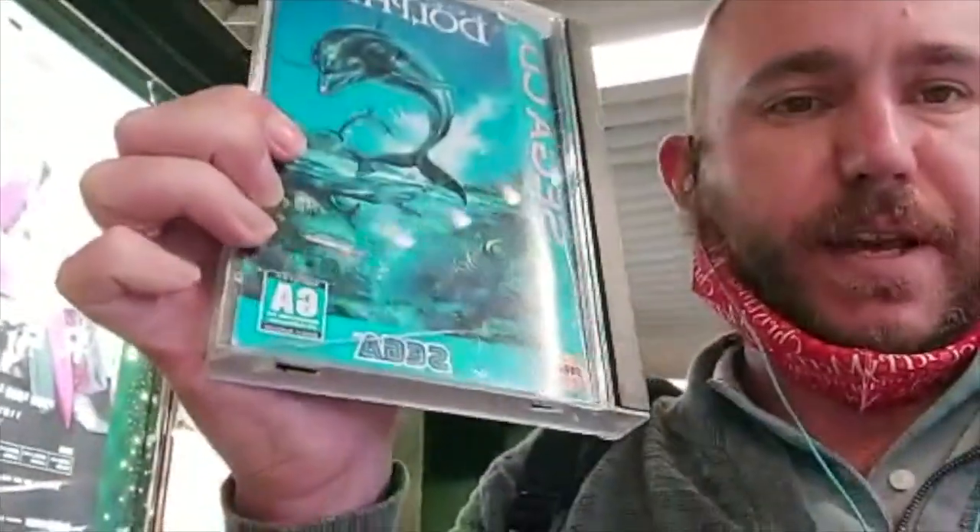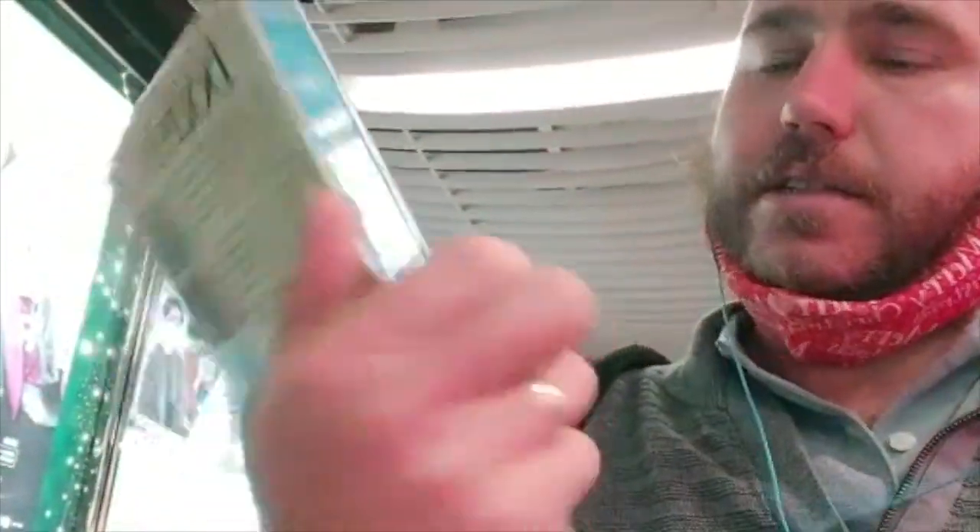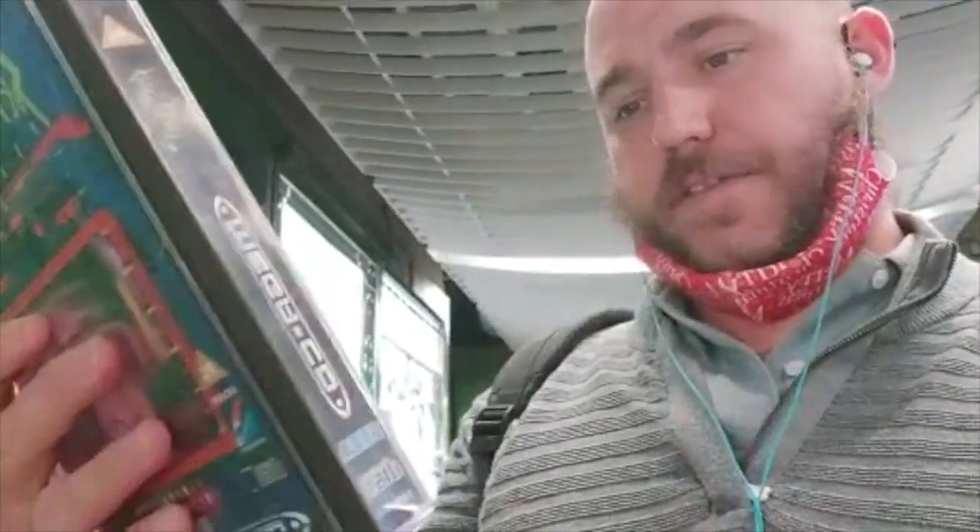Echo the Dolphin — that one's a bit cracked on the side, but it's not sealed. Still a classic. And finally Sewer Shark — not sealed, but in very, very good nick. This is meant to be a super wild game where it comes up with videos — it's like live-action, like a live-action movie. You've got to transport vital supplies or whatever. Sounds pretty cool. Three Sega CD games. Let's get home and test these out, and get that Sega CD up and running.